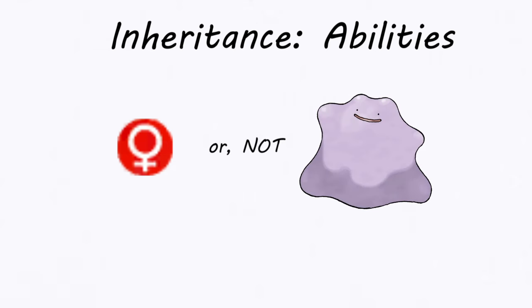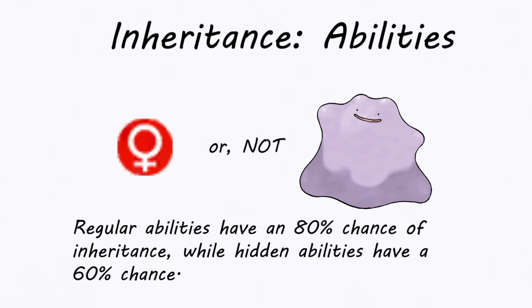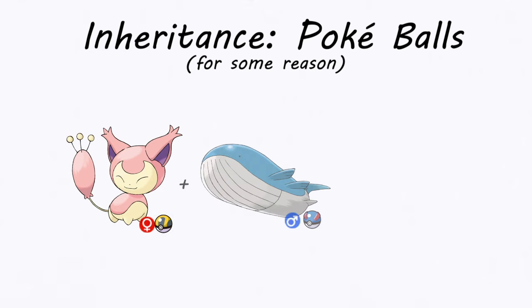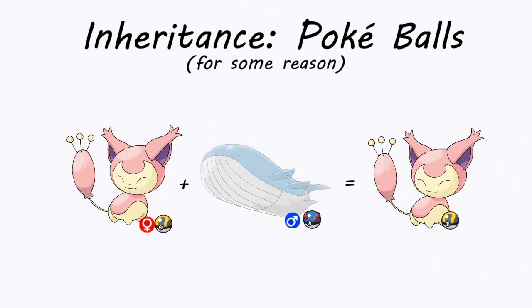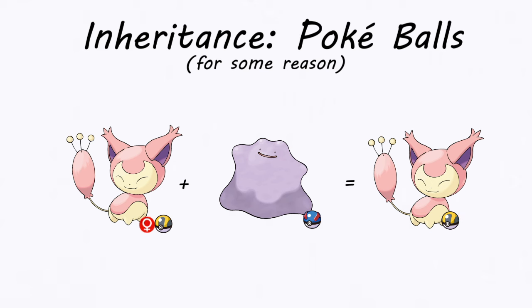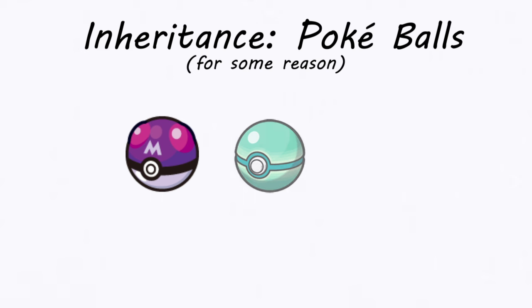Parent abilities are up for grabs too, with ability inheritance introduced in Generation V. When breeding without a Ditto, the Mother's ability is the only one that can be passed on, with an 80% chance of inheritance. Breeding with a Ditto just defaults to the non-Ditto parent's ability. For hidden abilities, this drops to a 60% chance with the same criteria — the Mother or non-Ditto Pokémon must have the hidden ability for this chance to occur. Children can even inherit their parents' Poké Ball. For Pokémon of different species, the child inherits the Mother's Poké Ball — so a female Skitty in an Ultra Ball breeding with a male Wailord in a Dive Ball produces a Skitty in an Ultra Ball. For same-species pairs, the child has an equal chance of inheriting either parent's ball. When breeding with Ditto, the child always inherits from the non-Ditto parent. Exceptions are the Master Ball, Strange Ball, and Cherish Ball, which are treated as regular Poké Balls for inheritance purposes.